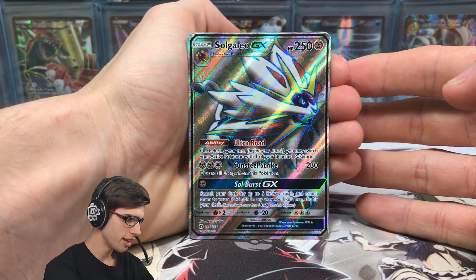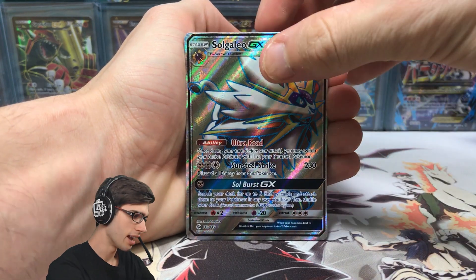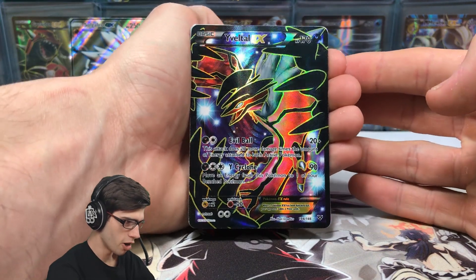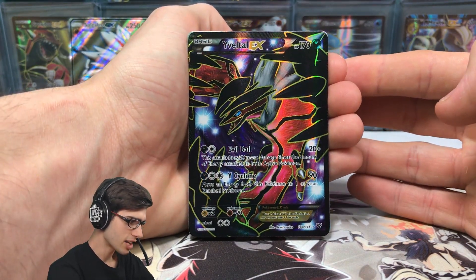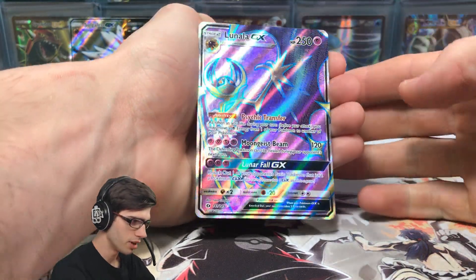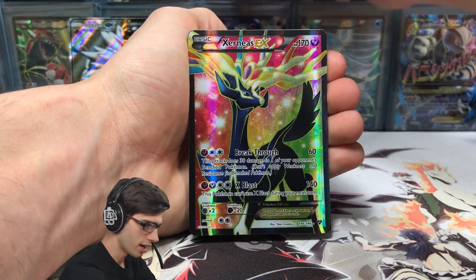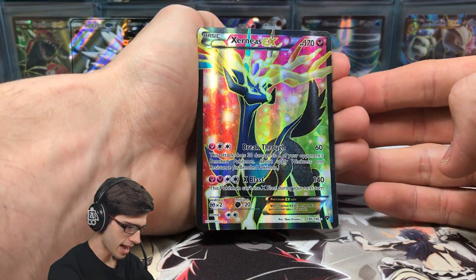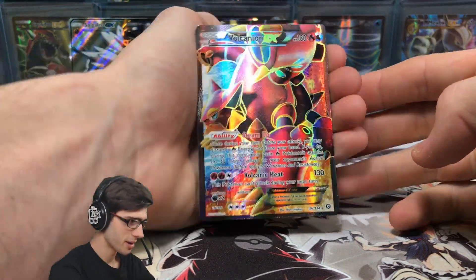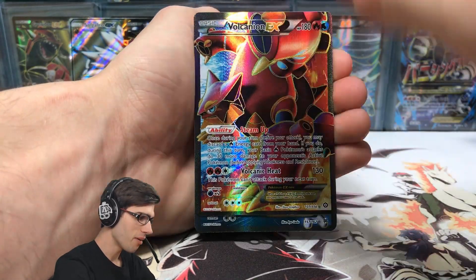Let's go through these featured promo cards from the box. Kicking things off, we've got the Solgaleo GX from Sun and Moon base — absolutely amazing card, I love this full art. Then we've got the Evalto EX from XY base — absolutely amazing card once again. Then we've got the Lunala GX from Sun and Moon base — beautiful card. Then we've got the Xerneas EX from XY base — such a pretty, pretty shiny card. And we've got the Volcanion EX from Steam Siege — that was hype, I love that card when it came out.